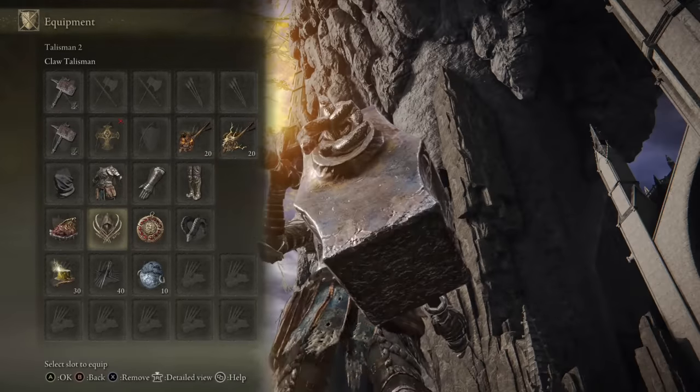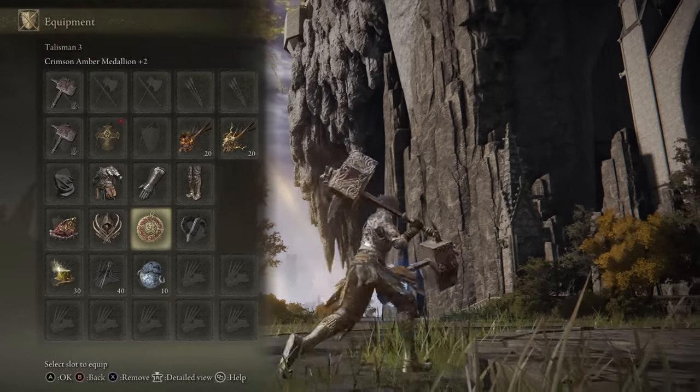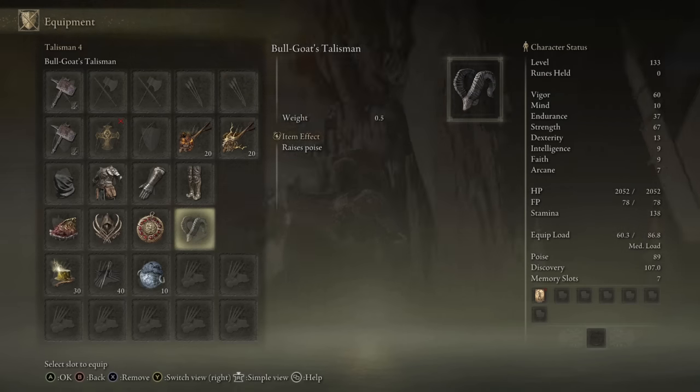I have the Claw Talisman to enhance the jump attacks of the dual Great Hammers — does such a high amount of damage, I just can't not run it. I have the Crimson Armour Medallion plus 2 for the HP boost, and then I have the Bull Goat Talisman to reach the poise that I enjoy.